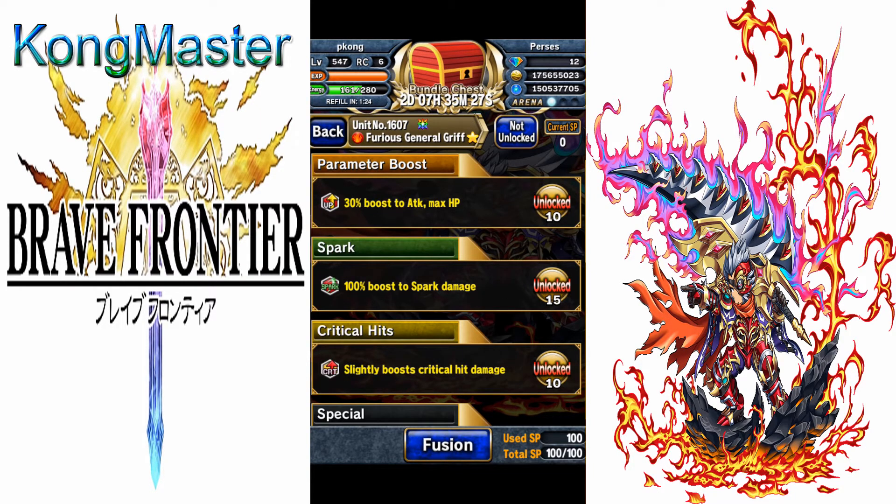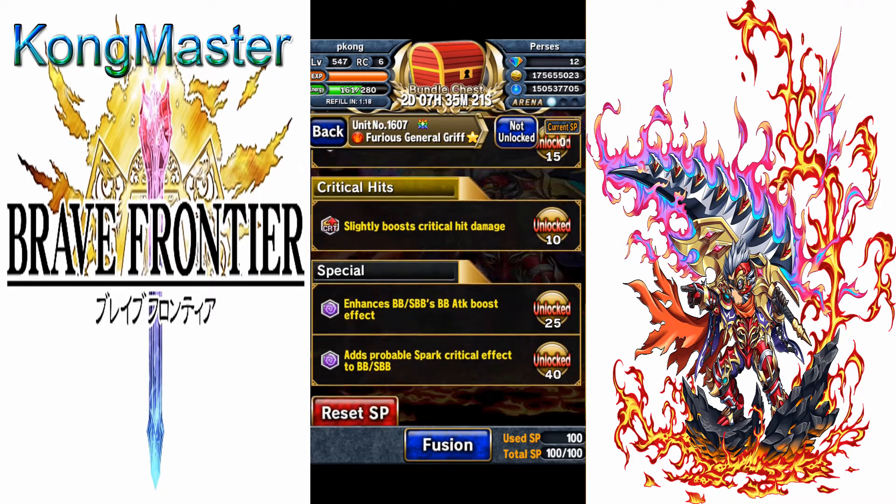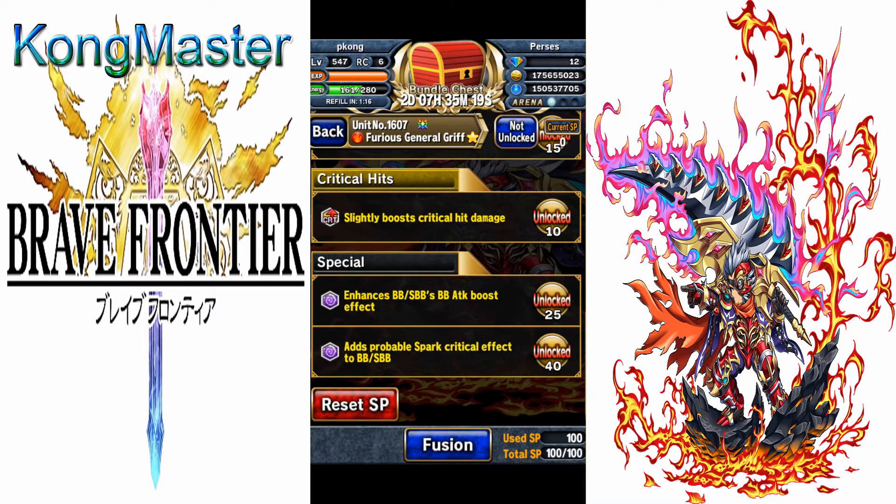The enhancement build I chose is: 50% boost to attack and HP, 100% boost to spark, 40% boost to crit damage, enhanced BB attack, and proc spark crit.